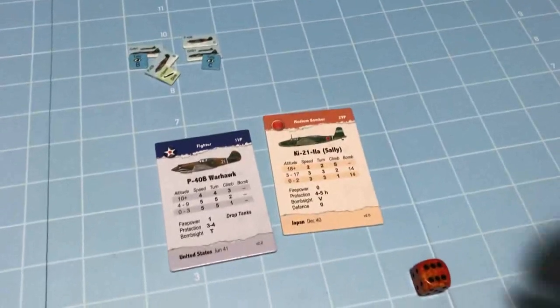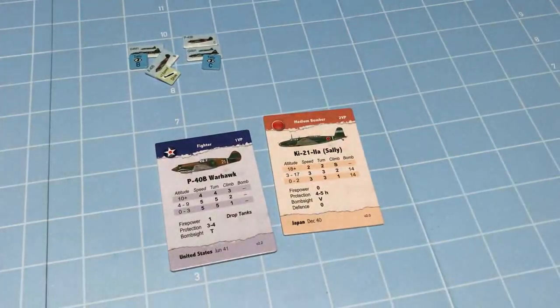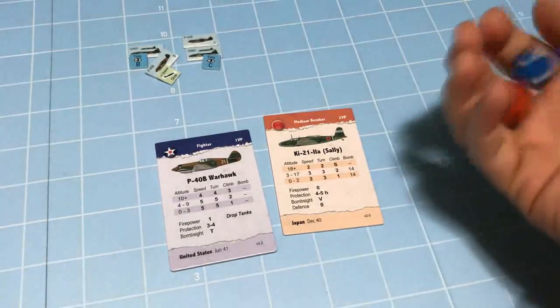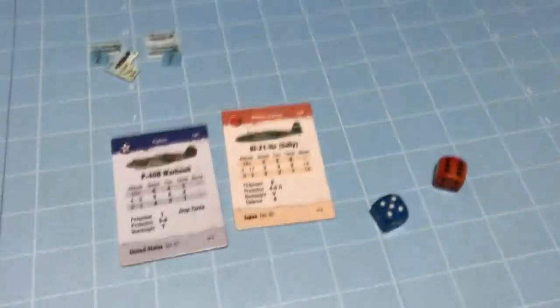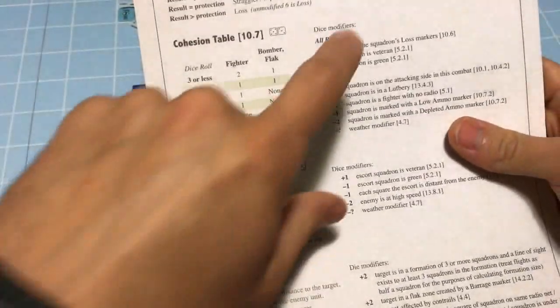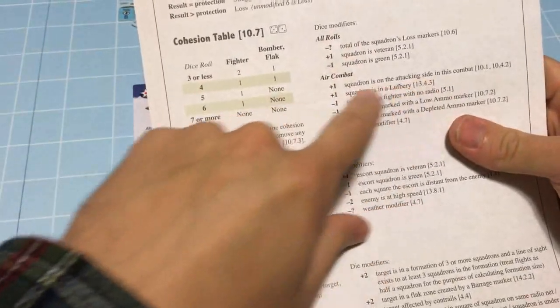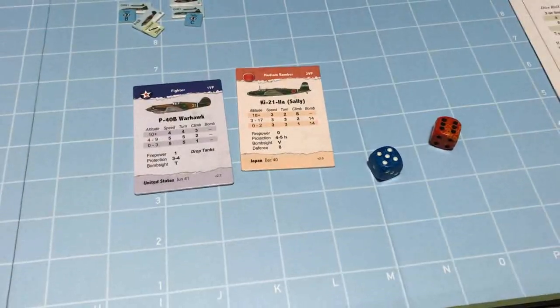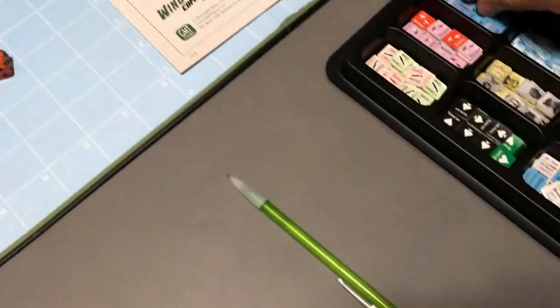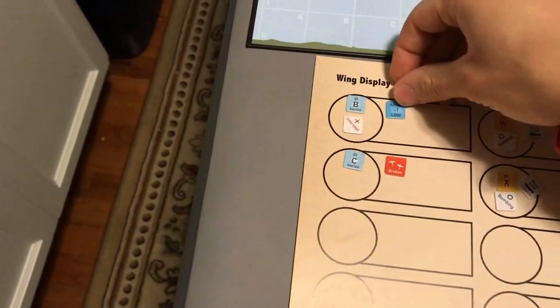Now we need to do cohesion - we need to see if our fighters stick together to fight another turn. Their cohesion roll is 11, and they get plus 1 because they are the attacker. That goes up to 12, so they pass. But they do get marked with a minus 1 ammo marker, so their next cohesion roll will get a minus 1.